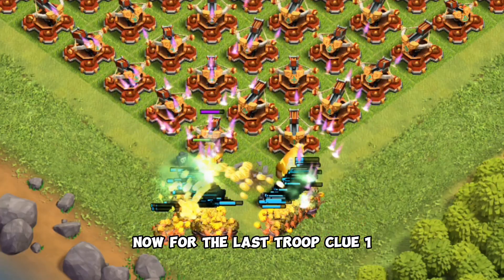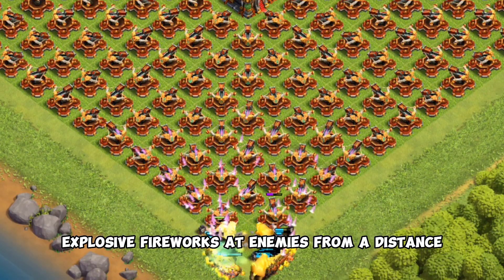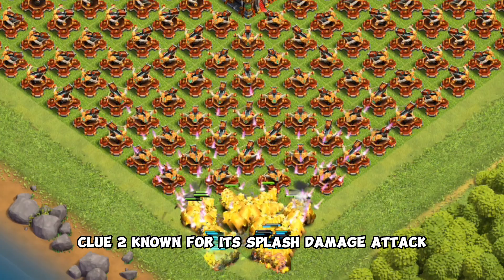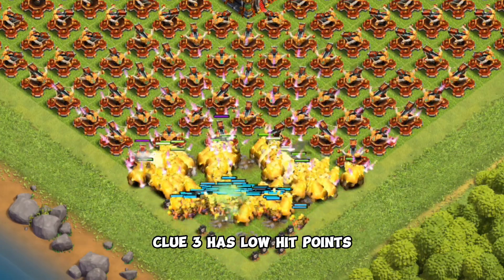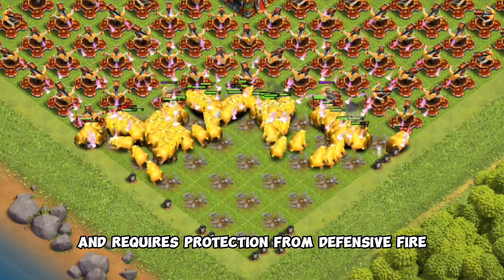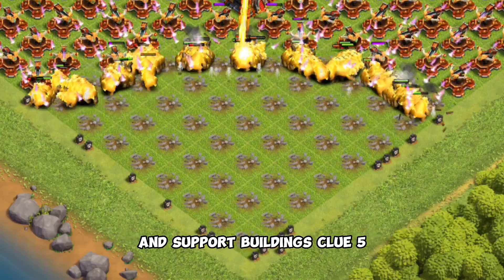Now for the last troop. Clue 1: this troop launches explosive fireworks at enemies from a distance. Clue 2: known for its splash damage attack, targeting both ground and air units. Clue 3: has low hit points and requires protection from defensive fire. Clue 4: effective in clearing out clusters of troops and support buildings.